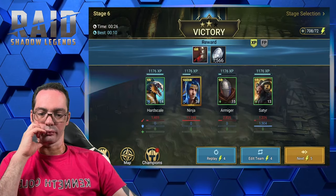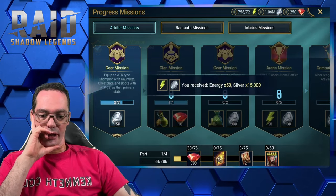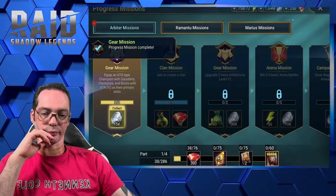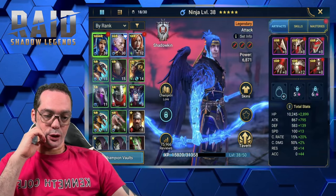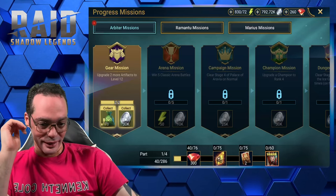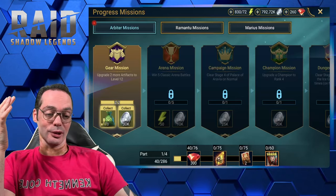All right, mission complete! Equip an attack type champion with gauntlets, chest plates, and boots — attack percentage. Not a big deal, I only need to come in here and upgrade two or more artifacts to level 12. Mission complete. Now I'll be honest, Plarium really knows how to suck the resources out of you. This one is fine because I had gear I could utilize by leveling, but at times you don't, so you just level whatever you have and throw it in the bin afterwards.